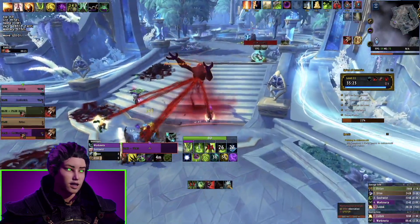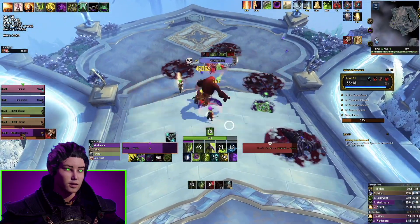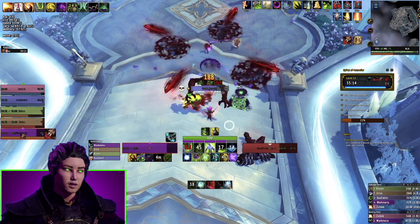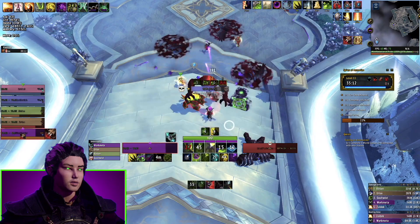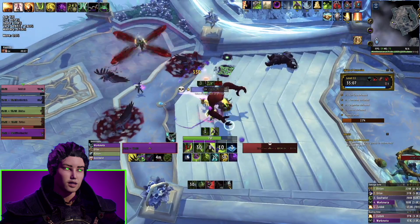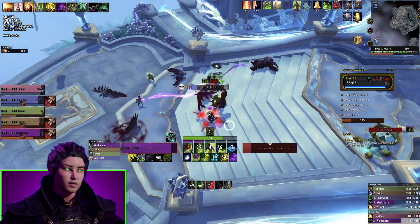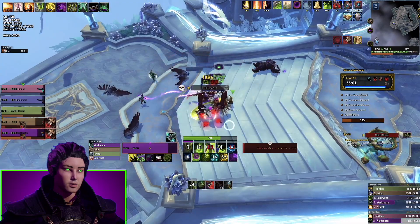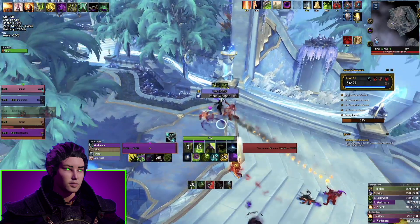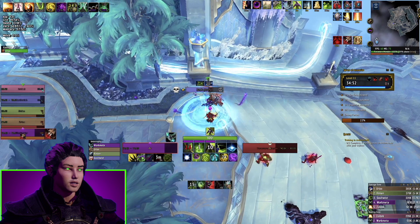Now we're in what's called the kiting window, where we actually do not want to be face-tanking. We have no mitigation up at all — no Fiery Brand, no meta, no Fel Devastation. We're just going to kite until we get those back. I'll Imprison here, and now we handle that Pride by himself with no extra mob. This is very similar to how I do it on my Protection Paladin — almost identical, but a little bit faster because Imprison is instant cast.